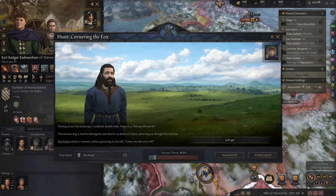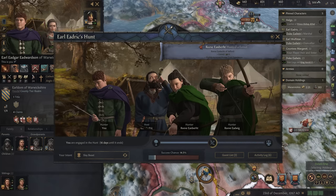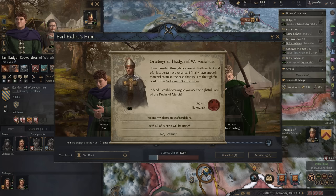A hunting raptor is a bird that hunts and kills other animals for food — it's not like a flying raptor. Peering across the landscape, I suddenly double take — there it is, flowing tail and all. So here's a fox — let's go get it. One reeve got a ferret. Well, good for him.